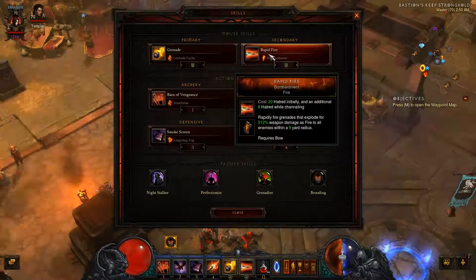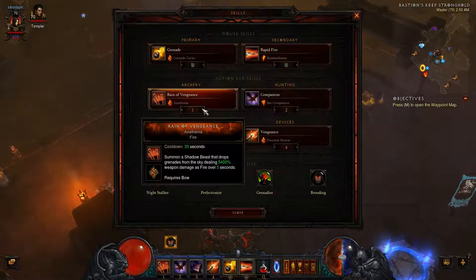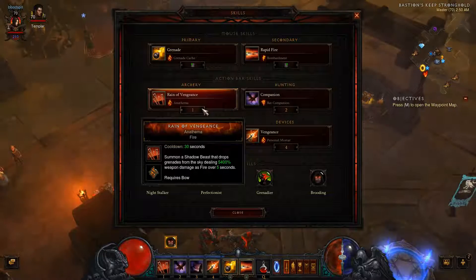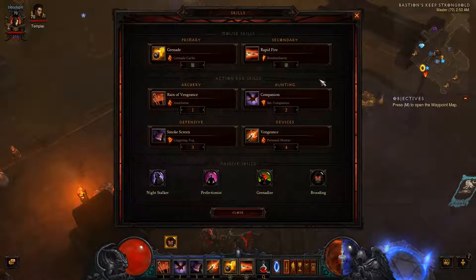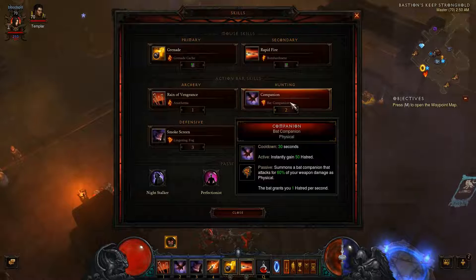We have Rapid Fire with Bombardment, which does 512% weapon damage as fire over a nine-yard radius as a grenade. Then we have Rain of Vengeance with the Shadow Beast rune, dropping 5,400% grenade damage over five seconds.